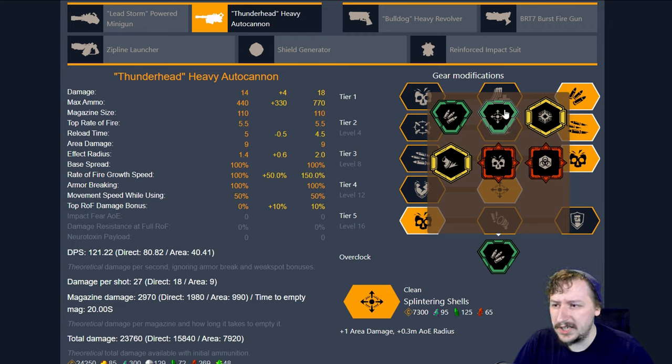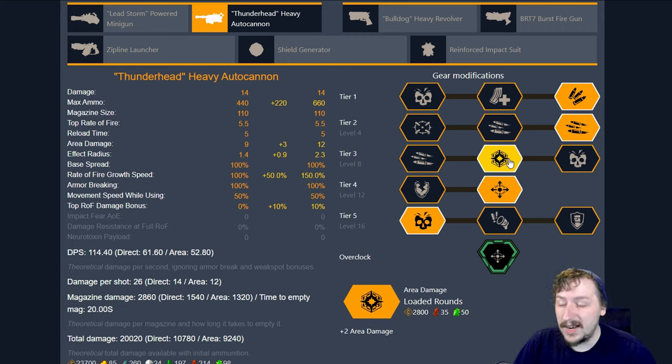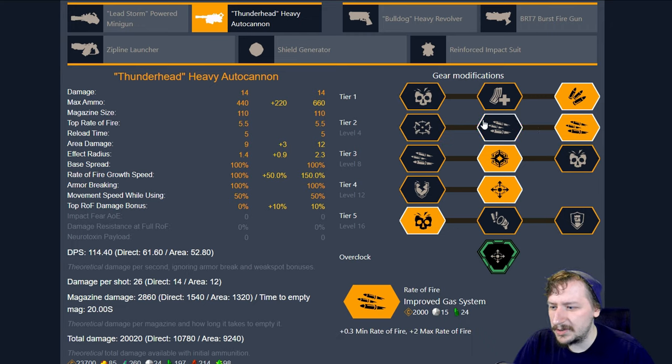Our other clean overclock is Splintering Shells, which just gives us more area damage and more AOE. You can run this exact same build with it, and sometimes I do. I do switch over to the AOE damage upgrade more often with this though. Either way, you'll be doing a high amount of damage, and you could also switch to any of the tier two options as well, because your rate of fire isn't hampered by either of these overclocks whatsoever — they're just straight bonuses.